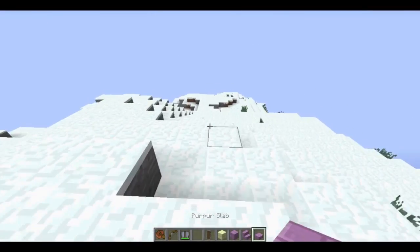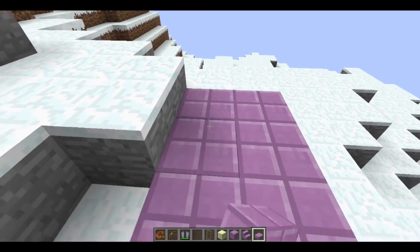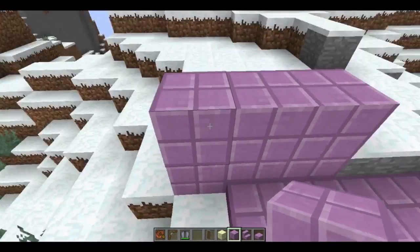With this update we have an addition of a couple new blocks. These are called Purpur blocks, which generally spawn in the End, which gives the End some new textures. These go along with dungeons — very nice blocks.